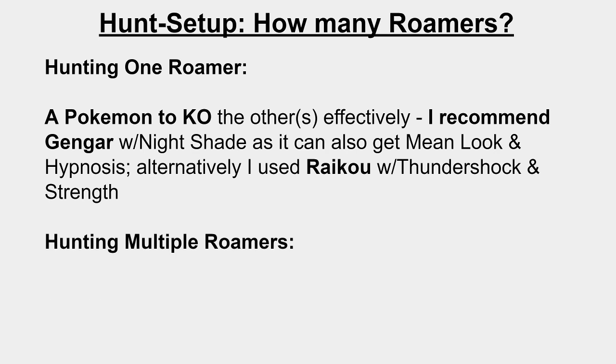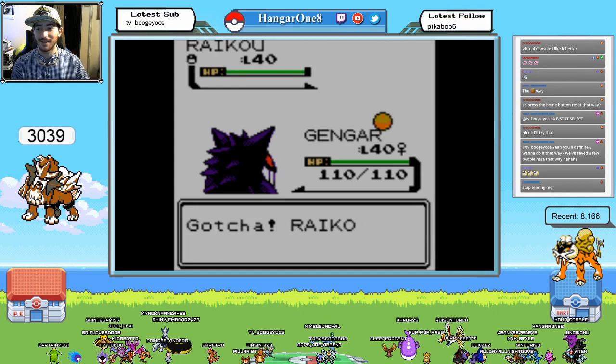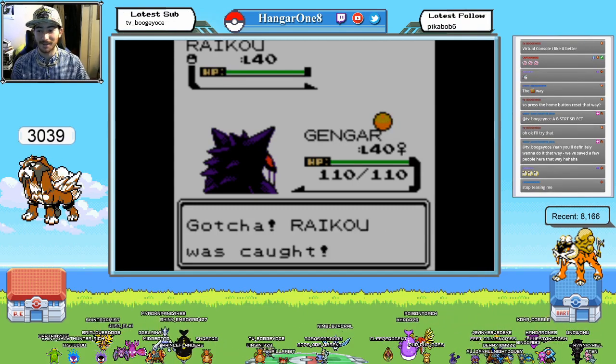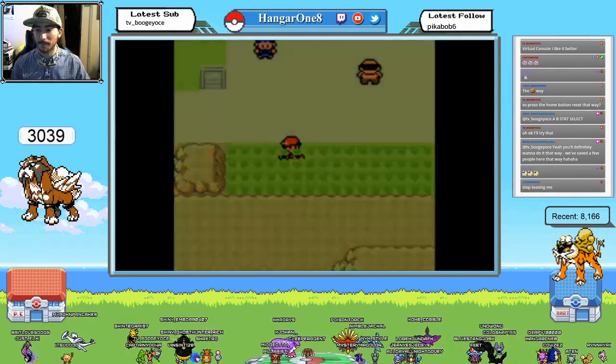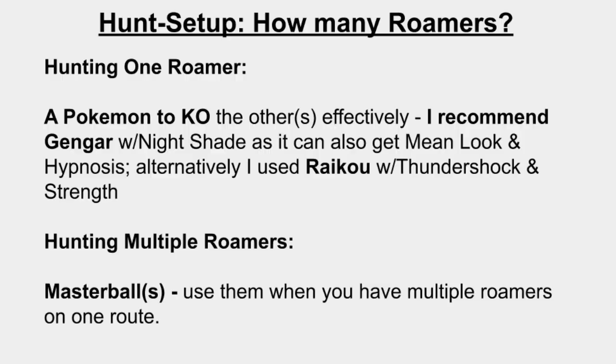If you're hunting multiple Roamers, I recommend picking up Master Balls for the same reason. Master Balls allow you to end the battle, so if you have multiple Roamers on one route you can still encounter them. I recommend Master Balls either way, just for the peace of mind, because they allow you to verify that the stats of the Pokémon are re-rolling and thus the shininess.